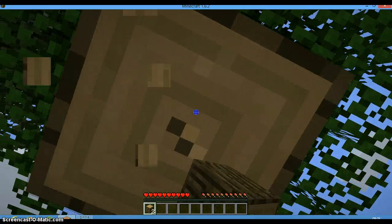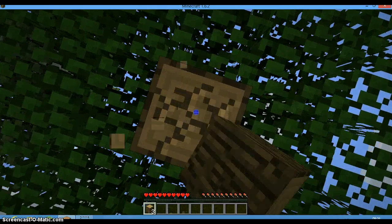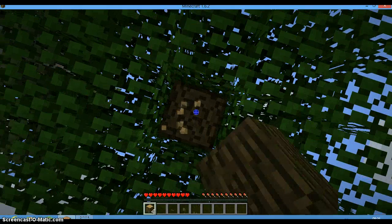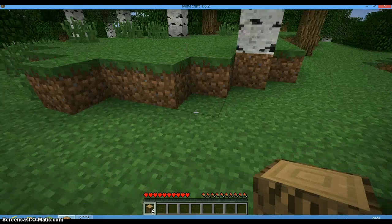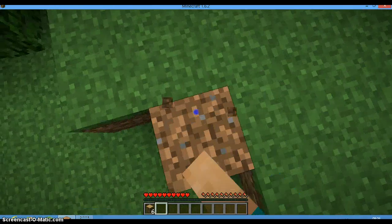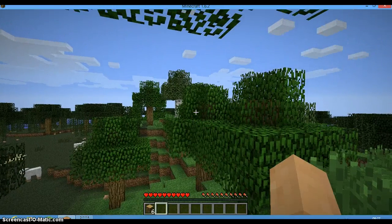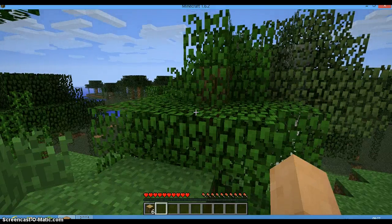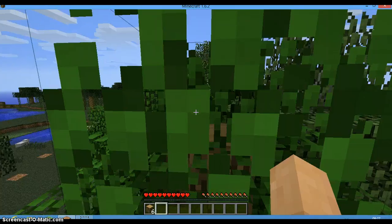So, for those of you who don't know what Minecraft is: Minecraft is a sandbox where you basically try and survive, or if you're in creative, you can just build what you want. You may notice I am getting a tree. Down the bottom, these hearts are your lives, and the meat pops are your hunger. This is your toolbar — you can access it by scrolling and pressing numbers.